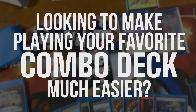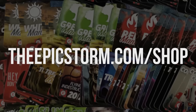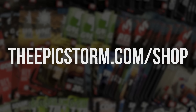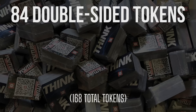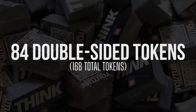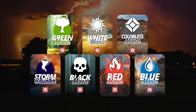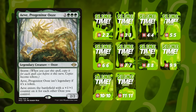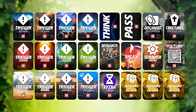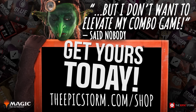Looking to make playing your favorite combo deck much easier? Look no further than the Epic Storm mini token combo pack, available at TheEpicStorm.com/shop for $14.99. This combo token pack comes with 84 double-sided tokens, including our classic Storm and mana tokens as well as fan favorites such as Goblins, Squirrels, and Slime-Time Live. We've expanded this token pack to cover a variety of formats with new tokens. Stop by TheEpicStorm.com/shop and make an easy decision to elevate your combo game.